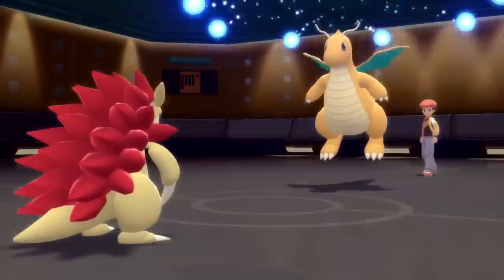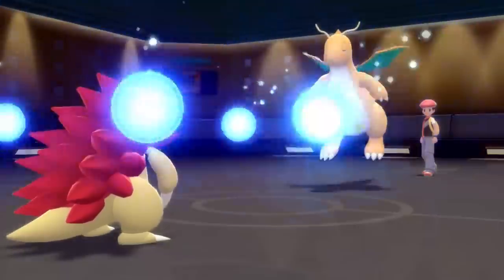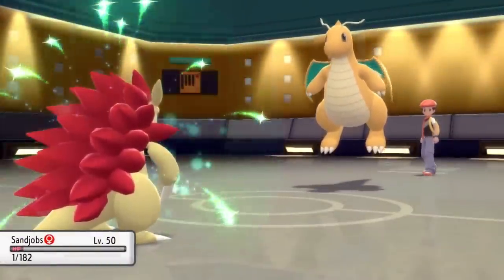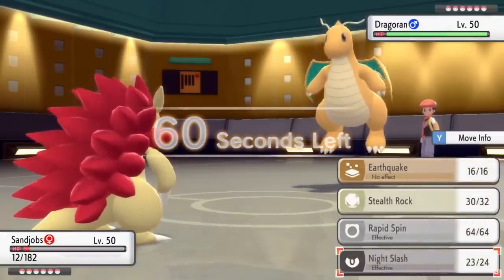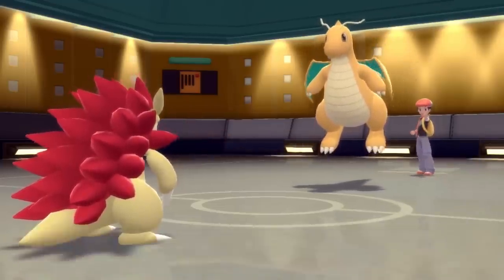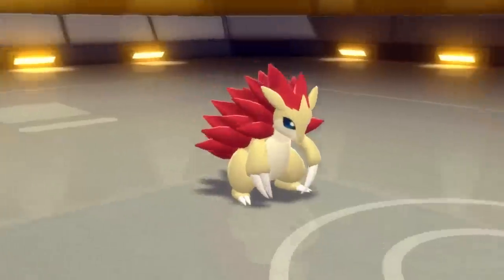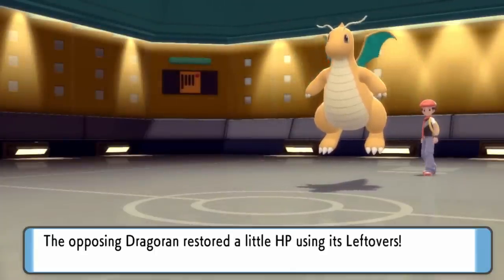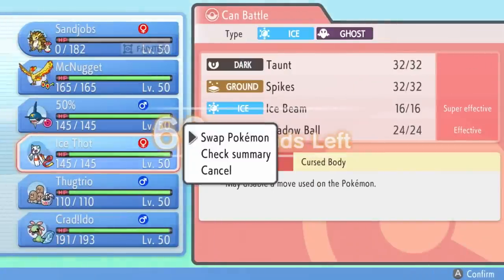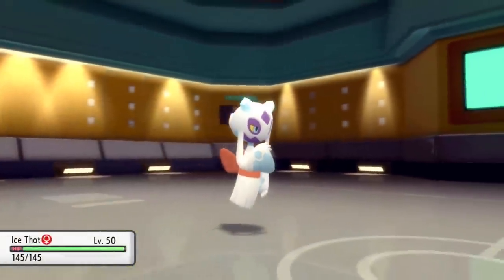Sandslash has a little bit of bulk going for him. This thing is mostly on this team for Rapid Spin support, and other than that really not a whole lot of utility — there's way better options like Donphan, but he looks cool and he's shiny so I use him. Anyway one more Outrage is going to take me out and after the Leftovers recovery this thing is going to be back in multi-scale range. It would have actually been better had I not lived with one HP, because then I could have brought in Froslass one turn earlier and an Ice Beam kills.